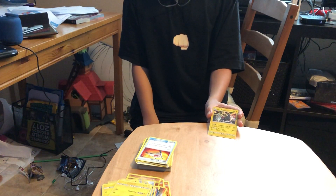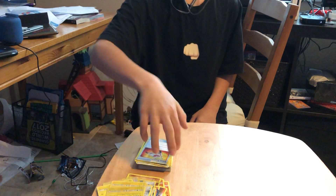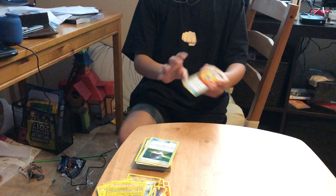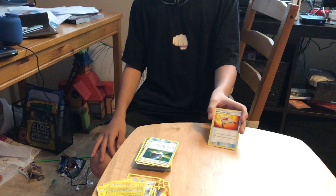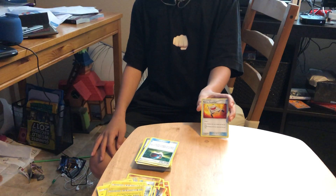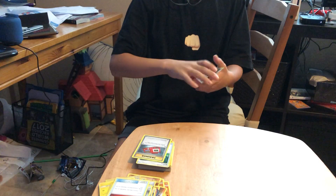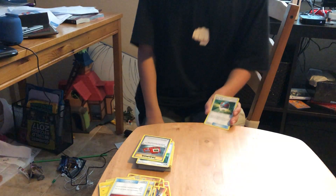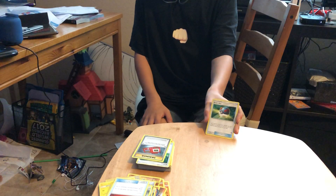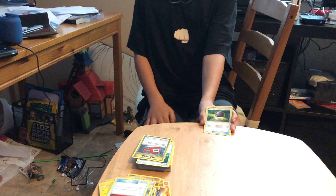Next we have Alolan Golem — I put him in here because of his Heavy Slam attack. Next we have Rescue Stretcher — if we have a fainted Pokemon, we can just shuffle it back into our deck from the discard pile. Next we have two Great Balls — let's say we have a really good Pokemon in the top seven cards of our deck, we just search through and get that Pokemon into our hand.